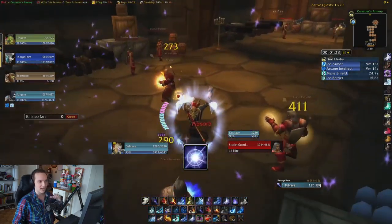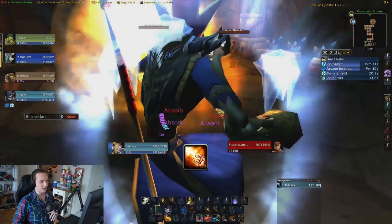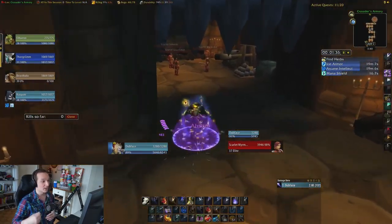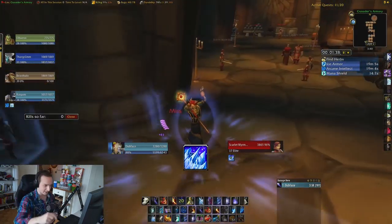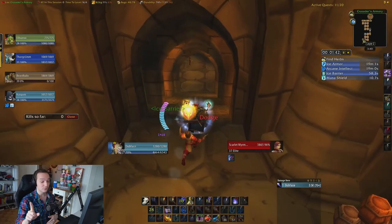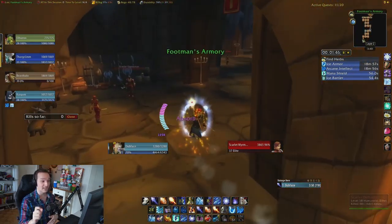Rank 1 Arcane Explosion to aggro everything that you see. I will use rank 1 Fire Blast here and there to create a little bit of distance between me and some of the packs. Frost Nova timing right there. Now blink, Ice Barrier — and you're not going to recast Ice Barrier now until right before you Ice Block at the end of the pull. Very important.